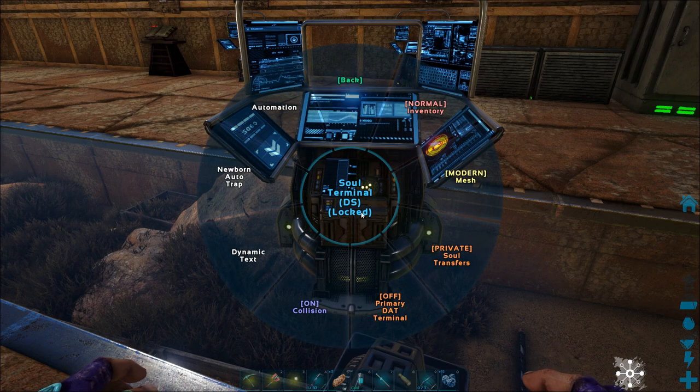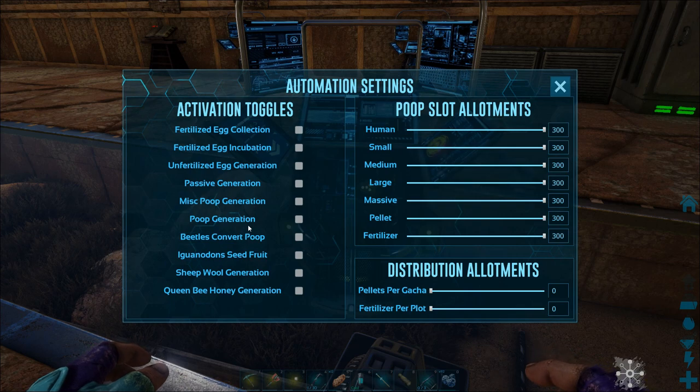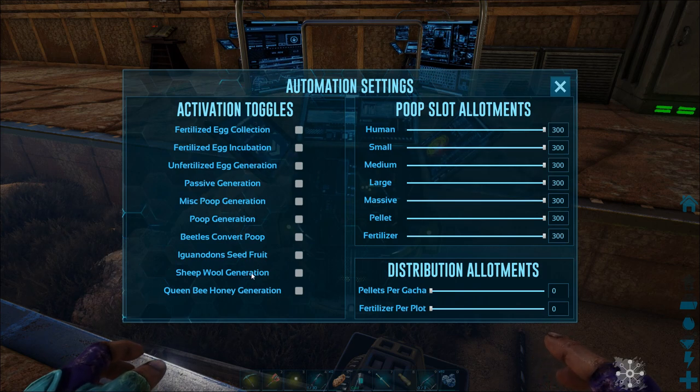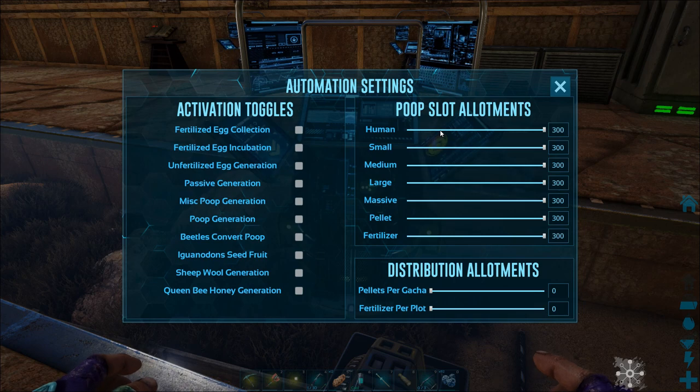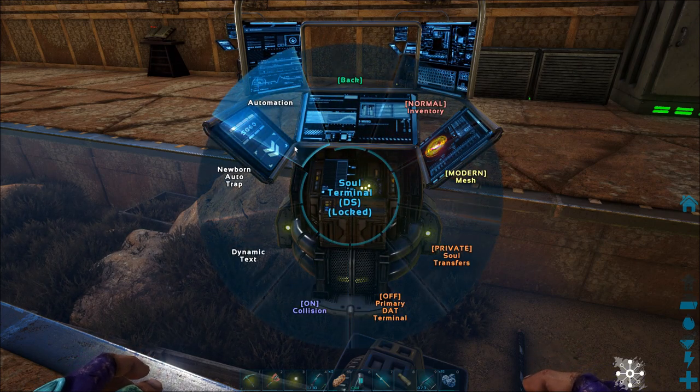There are also a couple of other options I didn't talk about, like the automation part. You can tell it what you want it to pick up — egg collection, poop generation (you can make it generate poop), Iguanodon seed fruit (you can make them seed the fruit), and you can get wool from sheep and it'll automatically harvest it. You've got poop slot allocations — how much human poop and small poop you want it to pick up. That's really pretty cool. Distribution allocations will distribute for you — if it picks up stuff, it can distribute it to the Gachas and you can tell it how many per Gacha, which is a pretty cool option with the automation.